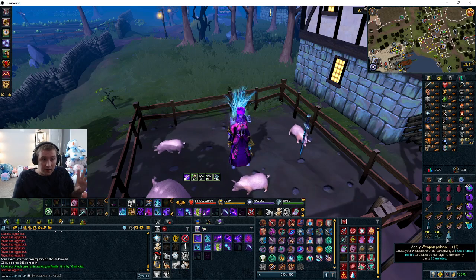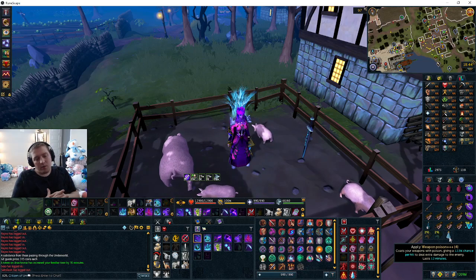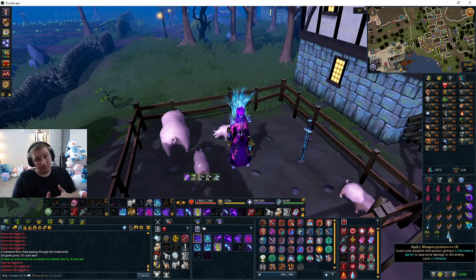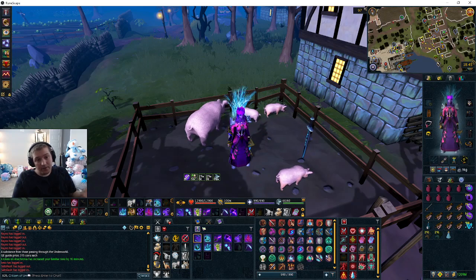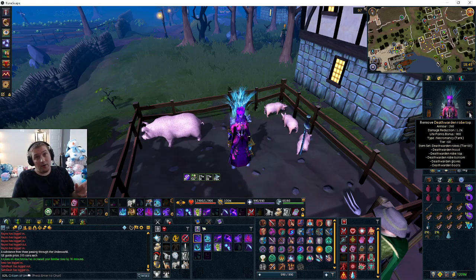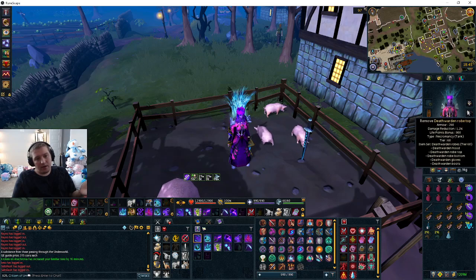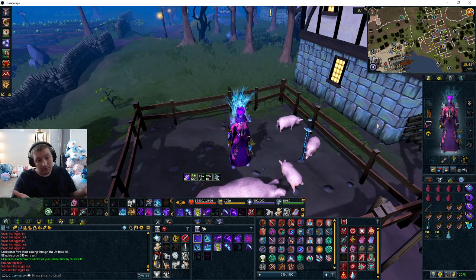If you don't care about the experience and want to kill him as fast as possible, bring a weapon poison plus plus plus. If you are using weapon poison, you can bring cinder brain gauntlets. And if you have tier 70 augmented gear or hybrid armor such as Siskei armor or the accuracy armor from Barrows, you can augment it with perks such as Impatient 4 and Undead Slayer for damage boosting.